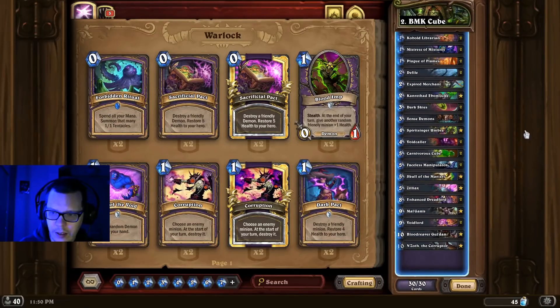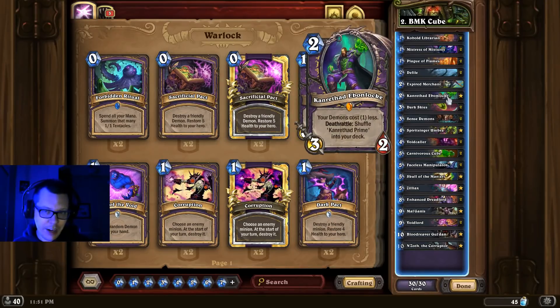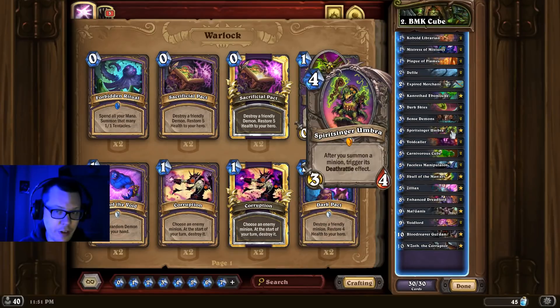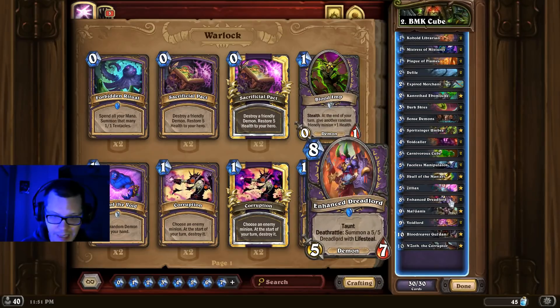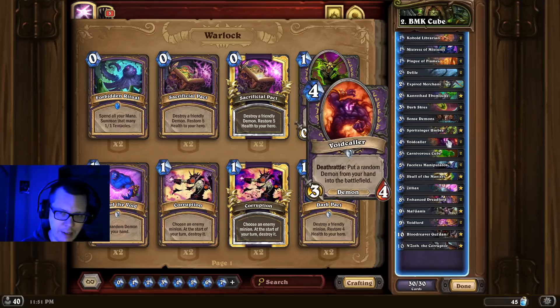At number 2 we've got Cube Warlock. This list is geared towards being as absolutely greedy as possible. You've got your Expired Merchant to get extra copies of Gul'dan or N'Zoth, the Kanrethad Ebonlocke which gives you Kanrethad Prime — basically an 8-mana mini Gul'dan. The list also runs Spirit Singer Umbra, which is a little greedy but incredible in the mirror or against control. Enhanced Dreadlords, Mal'Ganis, and Voidlord are all incredible when you get them out early via Voidcaller — and honestly, when are we going to deal with Voidcaller? That card is so unfair. But that's another video.